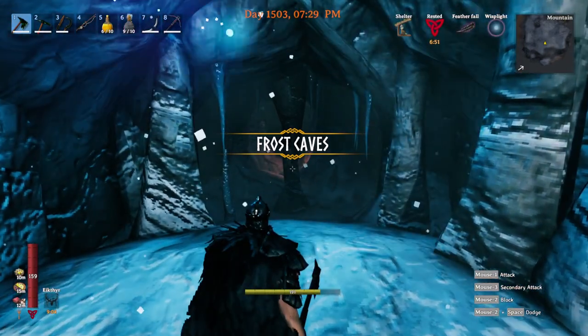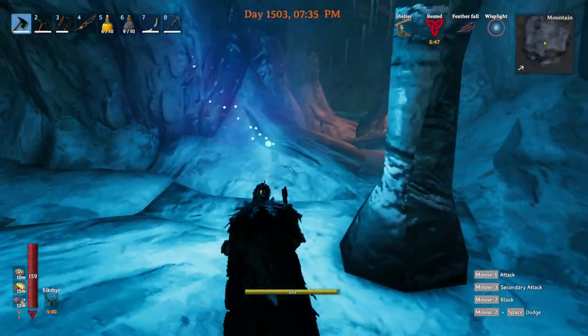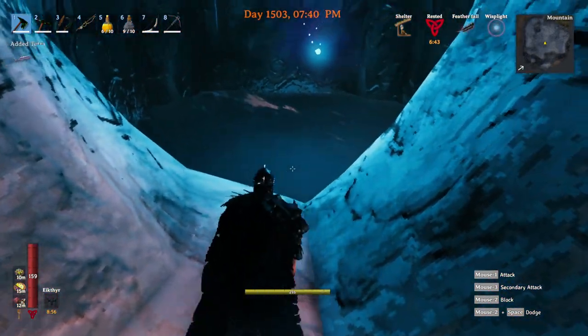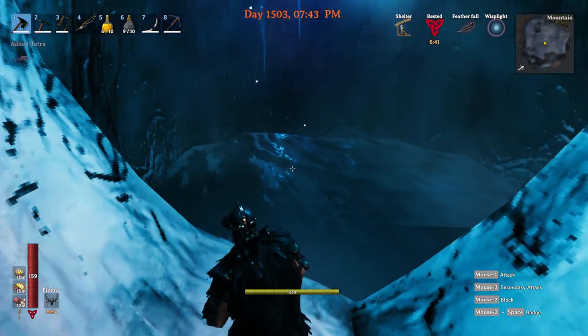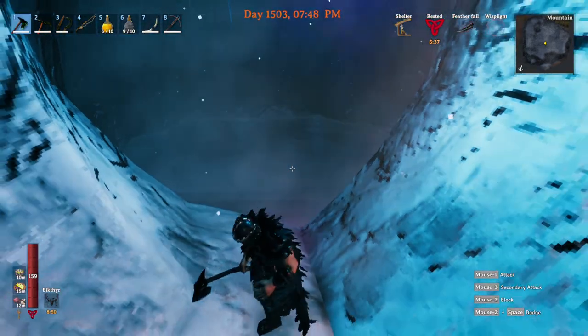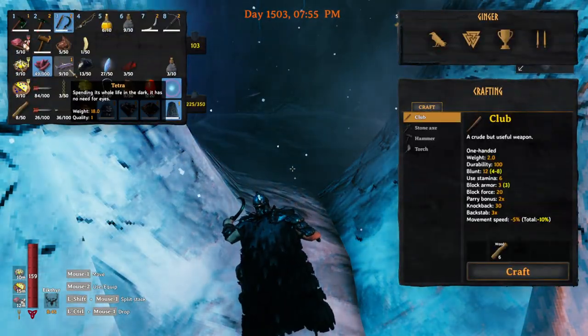They are in a special frost cave called a Frozen Lake Cave. However, there are a couple of variations of this. In this case, this cave has an ability to fish right at the entrance. Sometimes you'll find this spot to fish all the way down at the very bottom, which I do not see in this one. But this is more about the Tetra Fish than anything.